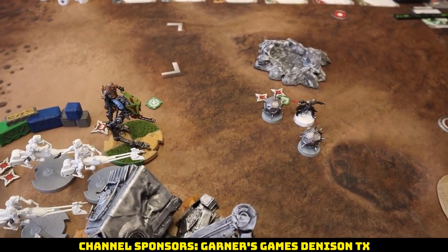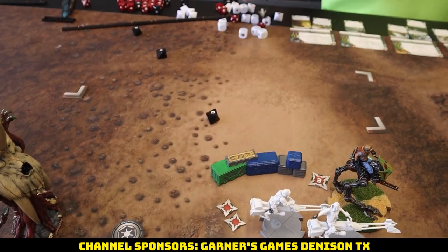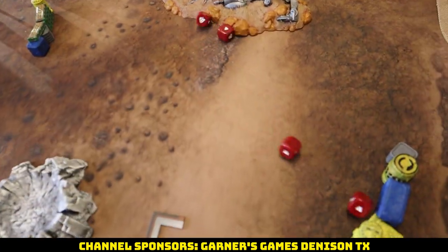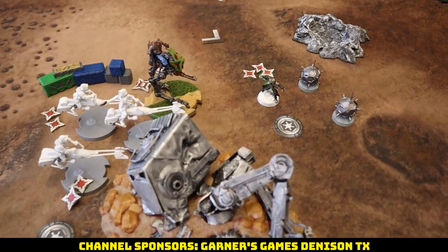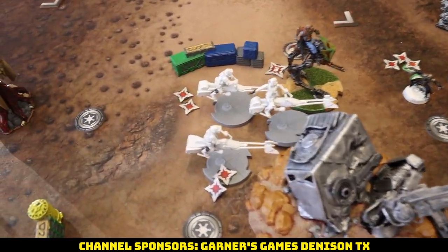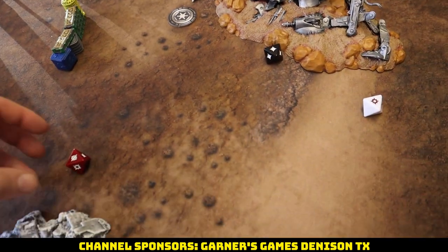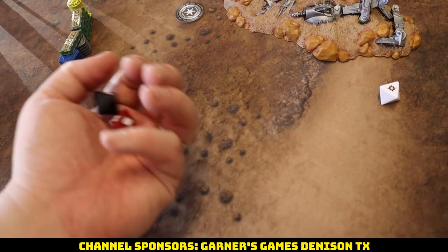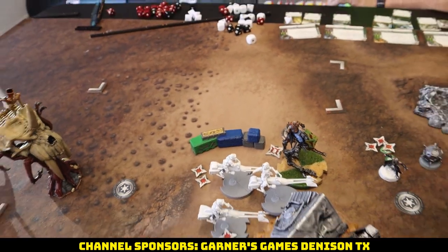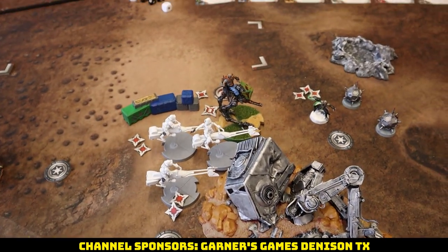The AT-RT tries to put work into Starkiller — still six wounds left, no dodge tokens. Burning that aim — four hits. Starkiller has surge tokens from Reliable. Taking one, blocking three. Starkiller gets pulled again but there's nothing else to deal with on his side. He walks back toward the AT-RT and fires with the last bike using two aims to reroll for crits — no crits but good conversion, one total crit. The AT-RT takes a wound and gets the Broken result, disabling its gun.